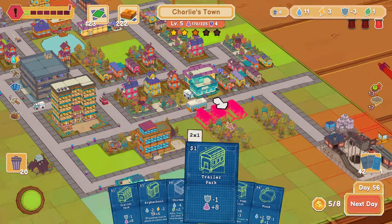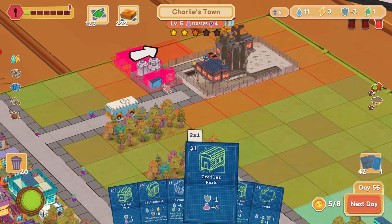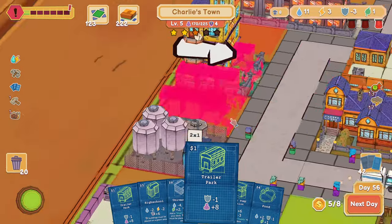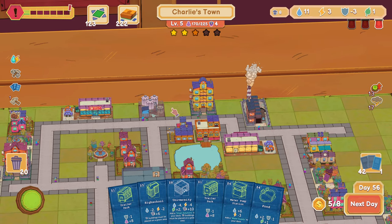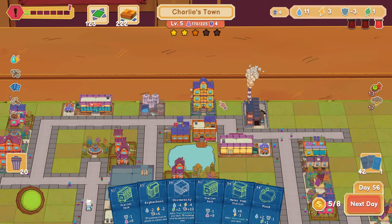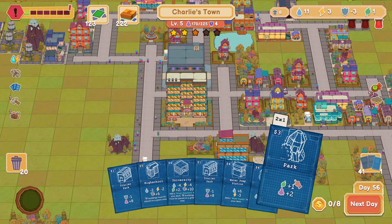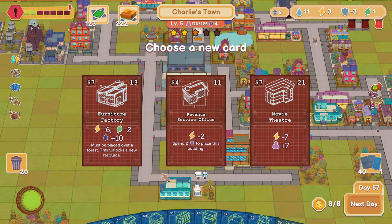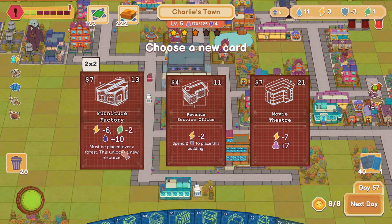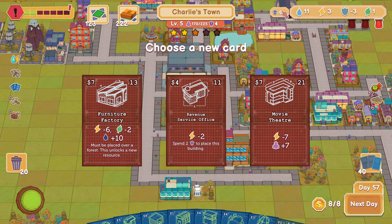I tend to group red stuff together — this big old mining operation, the industrial water pump which also creates red. This condo isn't in a red building, but it's generating red in the same tiles that were already red. If that makes sense, it's better that way. Another red card is needed. Furniture factory: that's going to introduce another resource — industry. It looks like an oil drop but it's called industry. This would cost me power and environment, which would put me with three resources in the negative — I can't do that. And this other one requires me to spend two security officers to place it. That's gross.